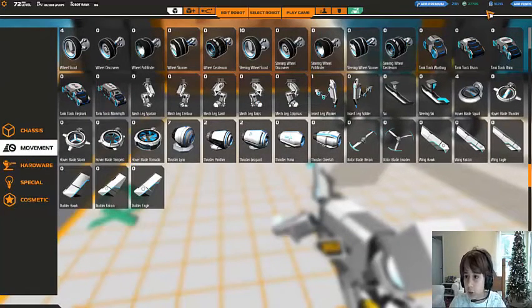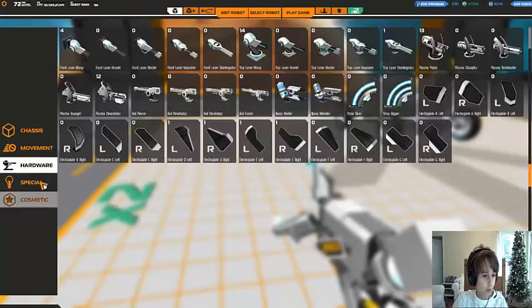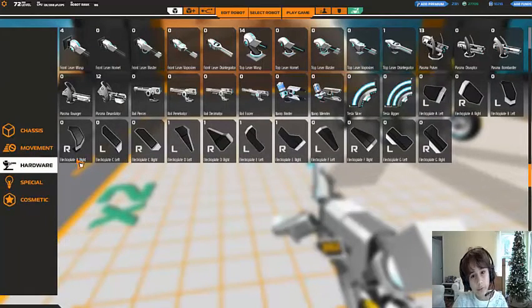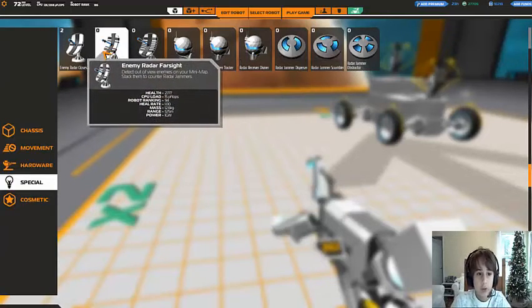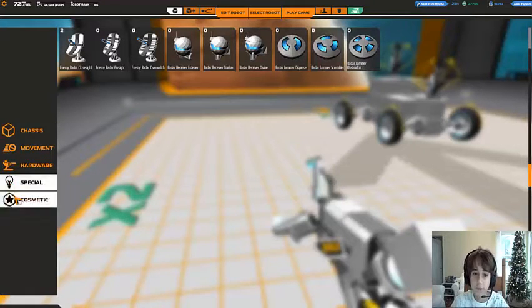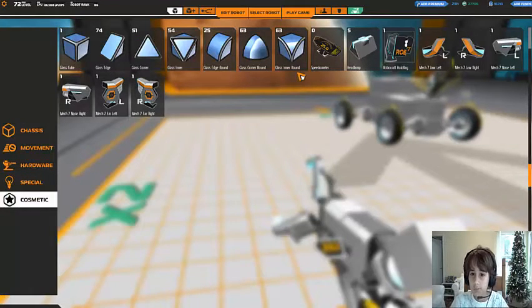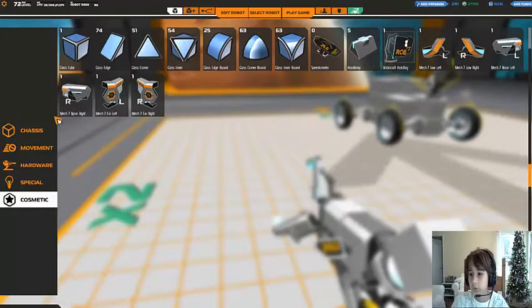Each one does cost a certain amount, as you can see up here. That is exactly one thing you need to build with, at least. So these are all the guns you have. This is like a laser kind of thing. The special types are like the radar, and all these radars — that's kind of what they are. The cosmetic, I guess, are glass, and the jaws, and all these — noses, mech for the mechs, and everything.